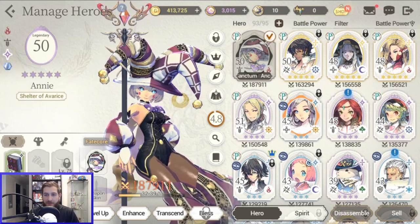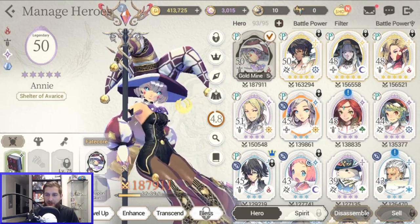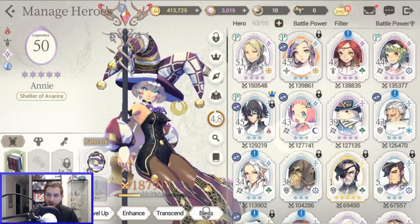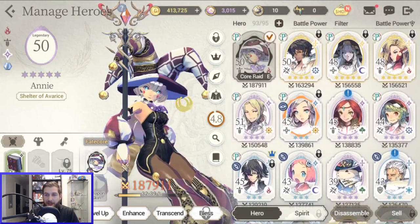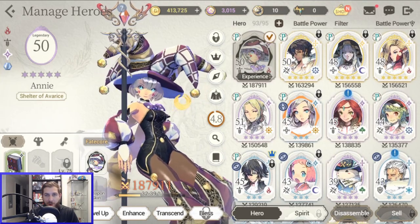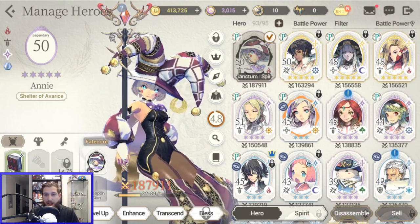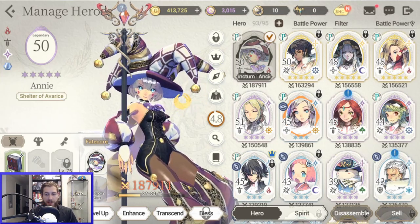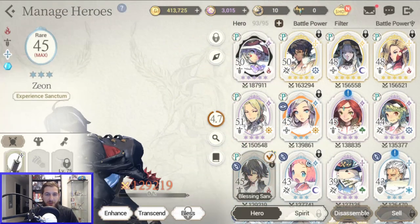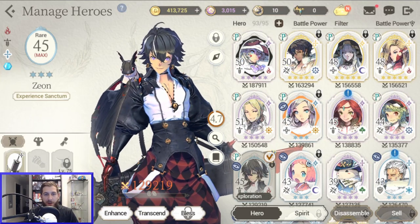It's a totally weird concept. It takes a while to get used to, but basically you've got five-star units, four-star, three-star, two and one. The highest rarity is called Fated, but then there are also these Fate Cores, which you equip onto units like costumes — but they also increase their stats. So that allows units that are lower rarity to become very good.